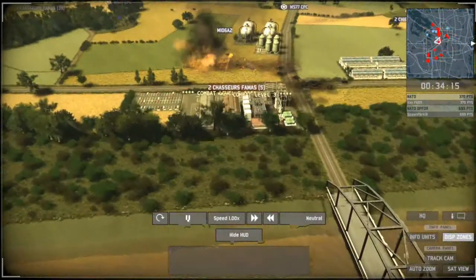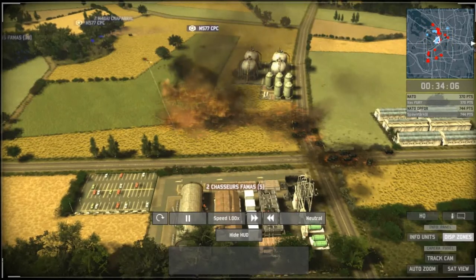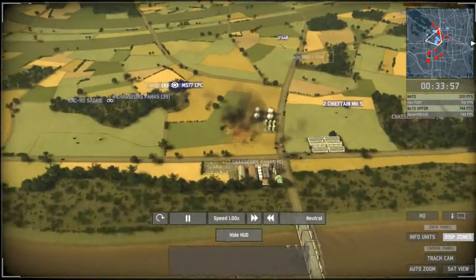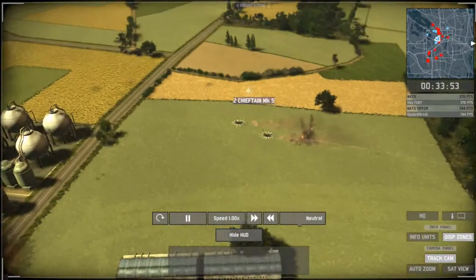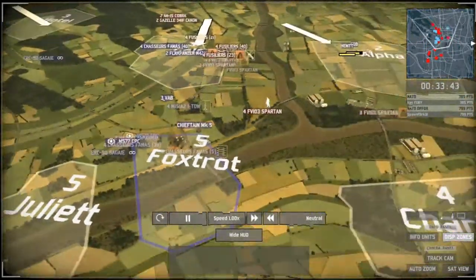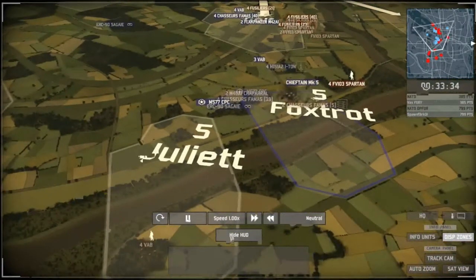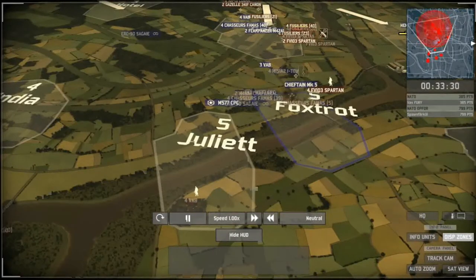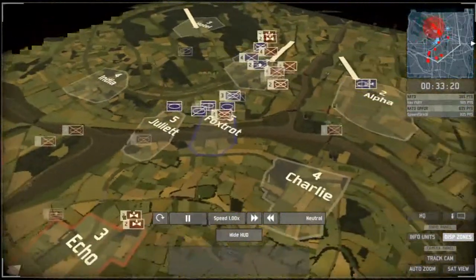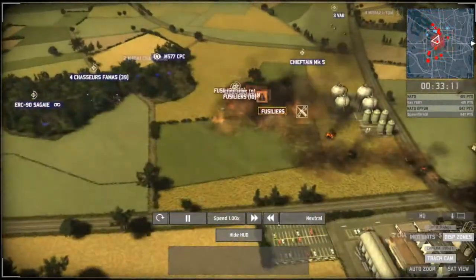It looks like the command armor will barely survive. The Spartans are pushing the mortar carriers back. The tank destroyers are actually out of ammunition. The tanks are winding up and need to get rid of the Chausseurs-Famas very quickly. There's currently only one command in position for Vosfiri and he needs to get to a reinforcement point to get more units out, because if these all-in moves continue he's going to be in trouble. The Fusiliers are taking position at the Golf location. The Chausseurs-Famas can still do damage while waiting for this Chieftain Mk5.